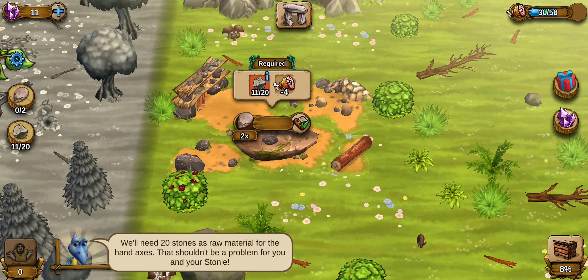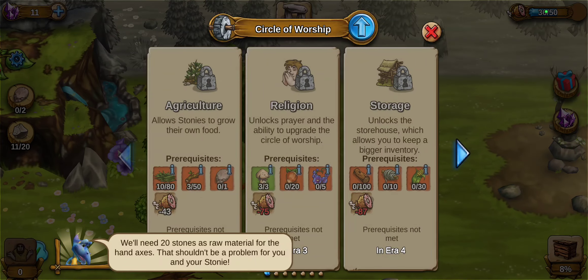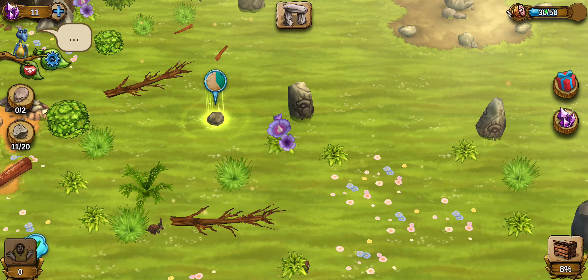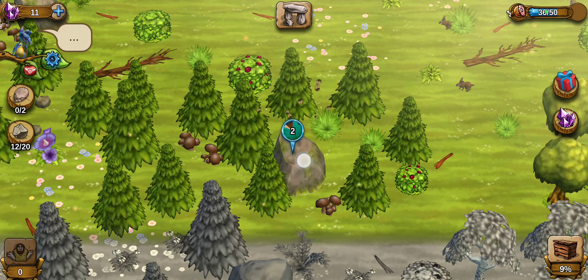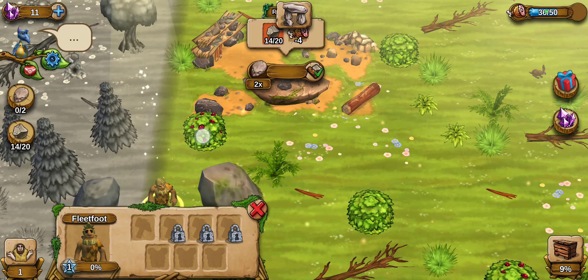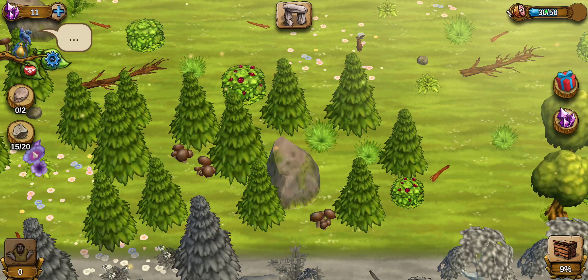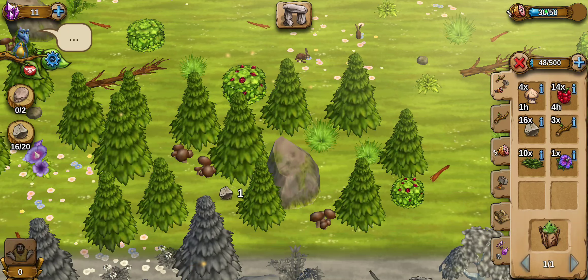Let's see what our bird wants to tell us. You'll need 20 stones as raw material — shouldn't be a problem for you and your Stoney. I can collect from this little one. I can collect from the big ones too, but he needs a tool. He is now idle because his work is done. I'm going to have him collect berries and I'll continue breaking this rock. How many stone do we have? We have 15!